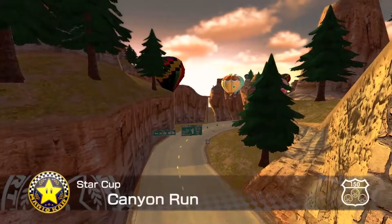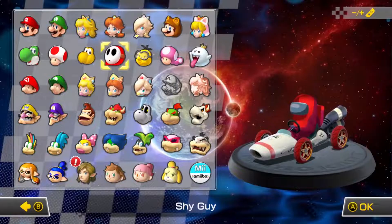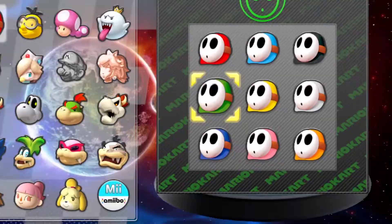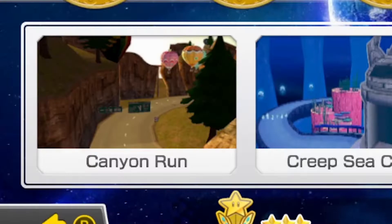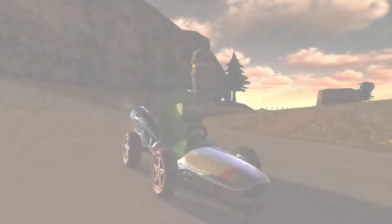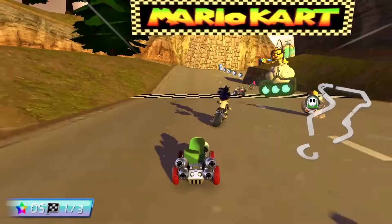Canyon Run is showing up in the custom tracks. We're back at it with more custom Mario Kart tracks — characters, everything is different in this playthrough. We're going green and jumping into the Star Cup with Canyon Run, Creep Sea Cape, Wii Luigi Circuit, and 3DS Rock Rock Mountain. Custom Mario Kart tracks can be a little sus — you'll see what I'm talking about.